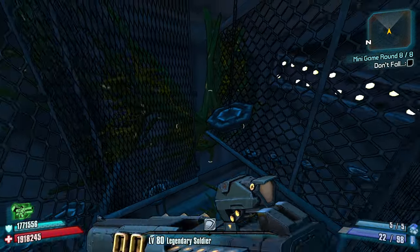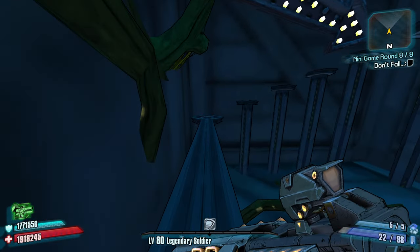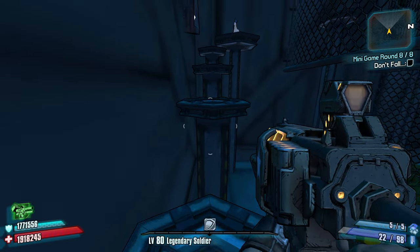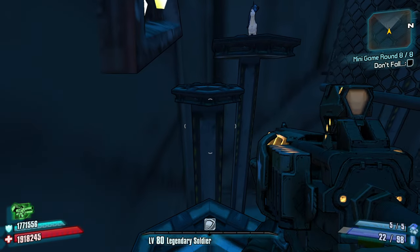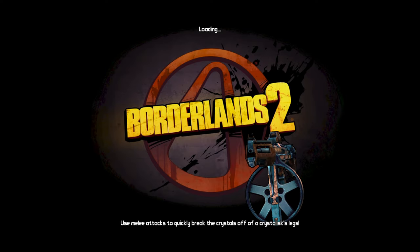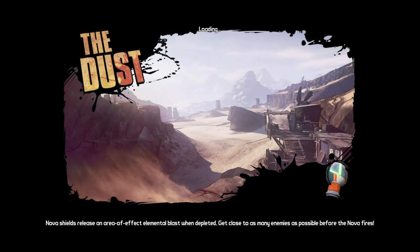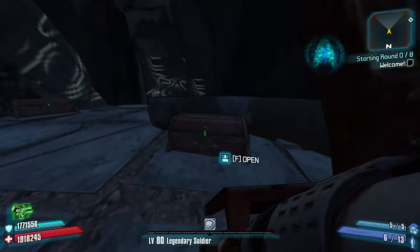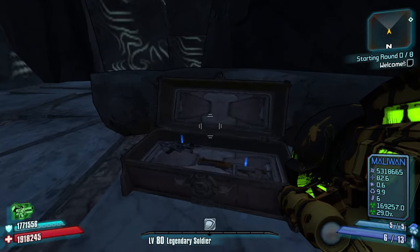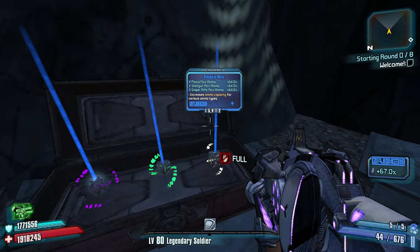Everything's fine. I got a little bit nervous there. We also got a Flacker, which can help us clear. Tier 2, let's push. The Flacker can help us clear through some of the smaller enemies in the mobbing rounds, but it's high explosive damage. And the Mongol was doing so much work for us right there.